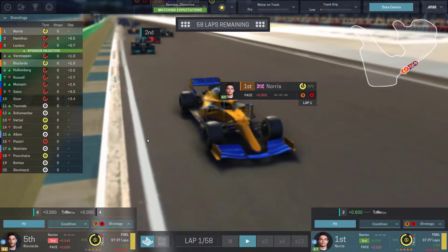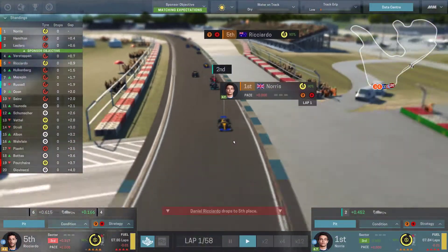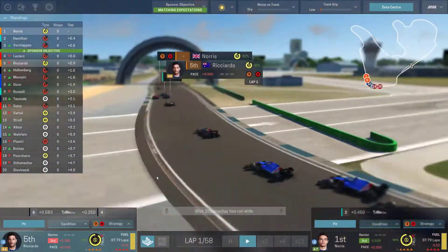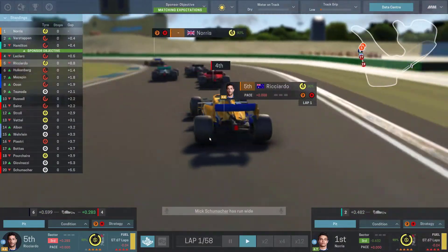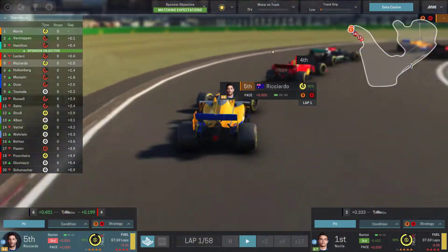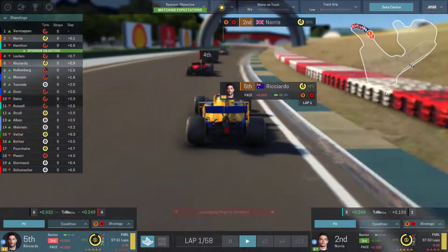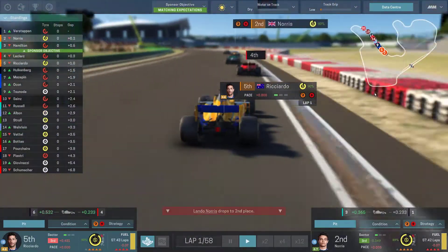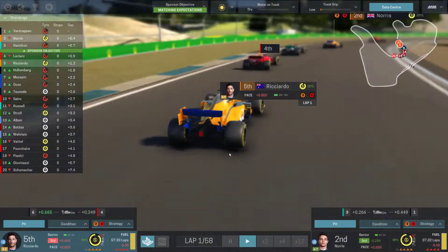Norris gets a fantastic start, which cannot be said for all his starts this season. Ricciardo, not so much — he drops down to fifth, but he still looks like he's within the pack. They're following on board Ricciardo for a bit of action, and they've actually caught up to Norris as soon as I switched off him — maybe I was a good luck charm. Norris will actually drop back a second, and Verstappen takes the lead of this Silverstone GP. I really didn't see Verstappen in the mix early on — I thought it was going to be Lewis who'd be the problem.